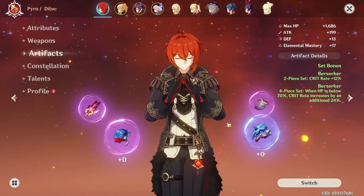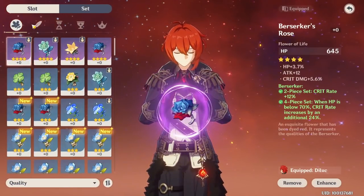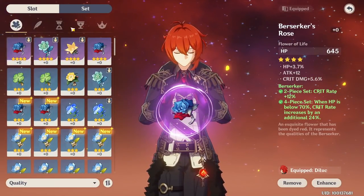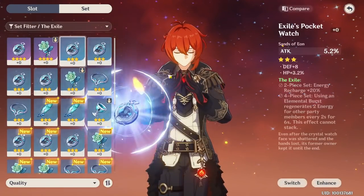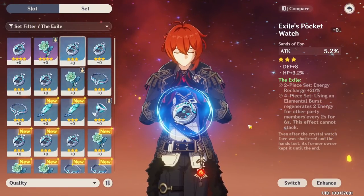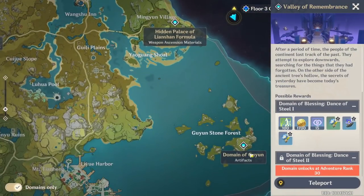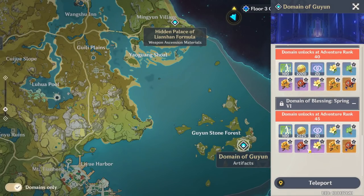Now we have artifacts, and you can consider them as characters' equipment. Every character can equip up to 5 artifacts at 5 different positions. Every artifact will have a main stat and some secondary stats. Between artifacts there are set bonuses — when you equip 2 artifacts of a set or 4 artifacts of that set, you will activate the set bonus, and those set bonuses are different for each set. Artifacts can be obtained by opening chests, from missions, or from artifact dungeons. I'll explain more about artifacts in another video, because there are a lot of things to say about them.